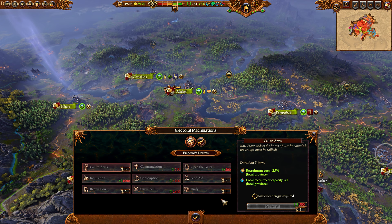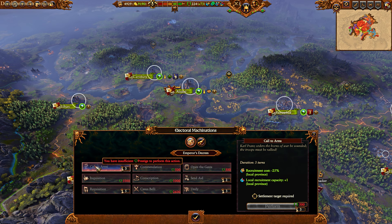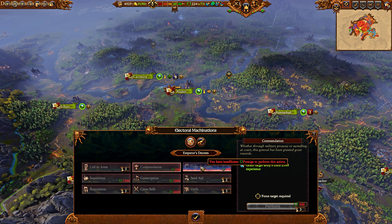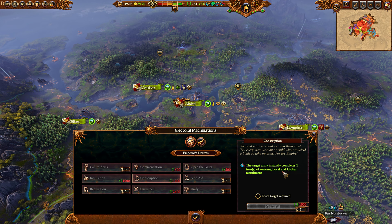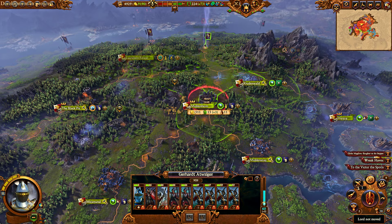You might upgrade the Diplomacy you're working on, increasing the Decrees. They all cost Prestige and they all have a cooldown. Call to Arms: reducing recruitment costs and increasing local recruitment capacity for a number of turns. Commendation / Conscription gives the army 2,500 experience with a free-turn cooldown. Open the Gates: grants population surplus, again with a free-turn cooldown. Inquisition: the target Empire region has Chaos corruption reduced by 50 — so when you take out Festus, you can reduce the corruption by a lot. Conscription: the target army instantly completes one turn of ongoing local and global recruitment. Send Army: spawns a degrading army to the target Empire faction at the target region.